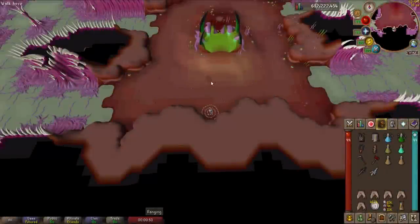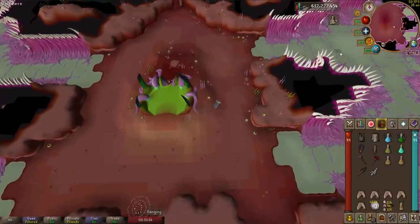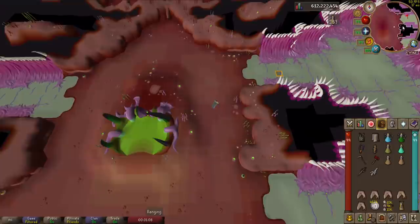Here I am at fairy ring DIP, which takes you right to the abyssal nexus. I'm going to head over to one of the abyssal sires, drink one of my stamina potions so I'll have enough run for the entirety of the fight, and then jump to starting the kill.